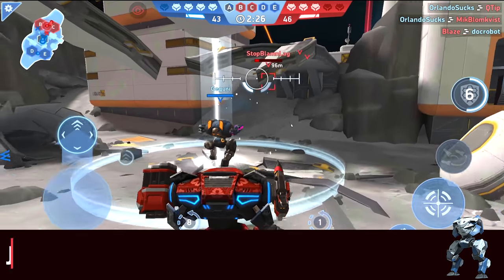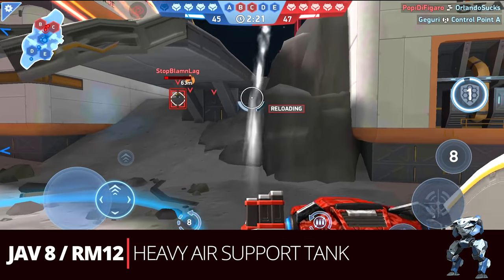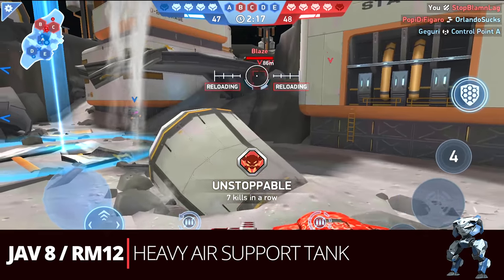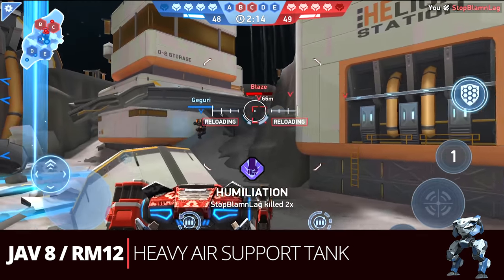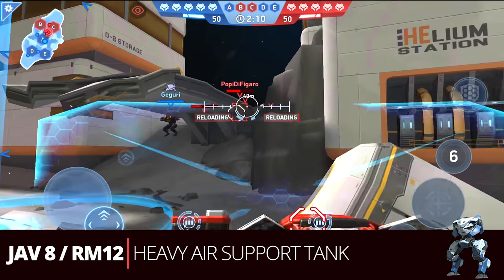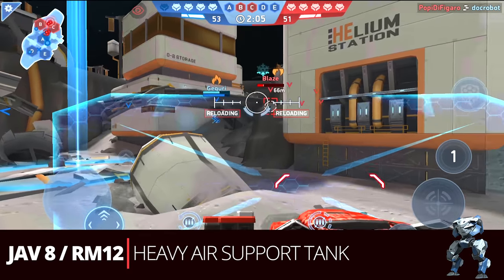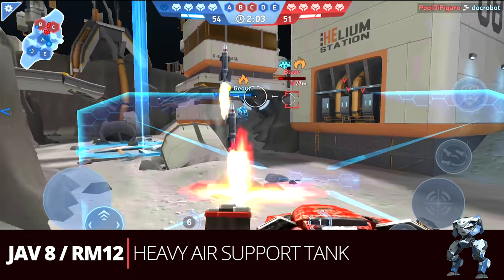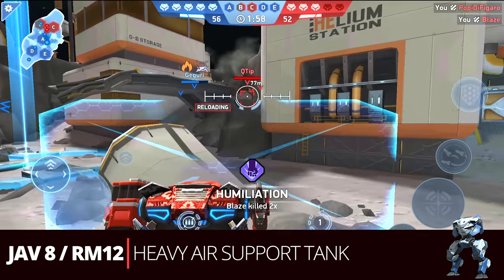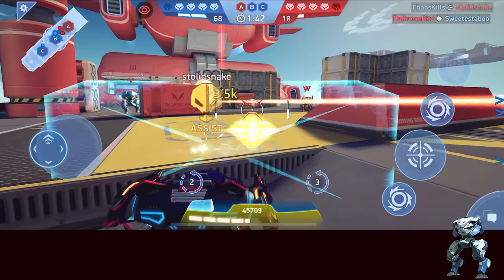Continuing the air support theme, this next build uses the Javelin 8s with a Rocket Mortar 12 — the heavy air support tank. It plays very similarly to the other air support builds, but with the added Rocket Mortars it just gives you more firepower. The benefit of the Javelin 8s instead of just the 6s, along with the Rocket Mortar 12, makes this an overall solid build. It can also take a good beating if anyone tries to creep up on you.